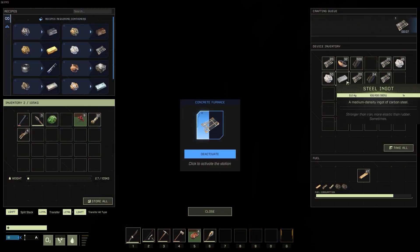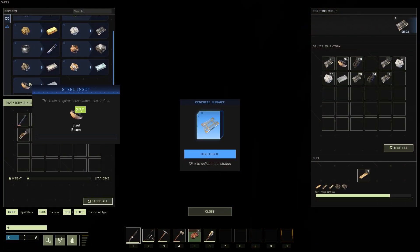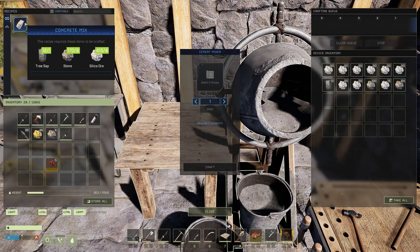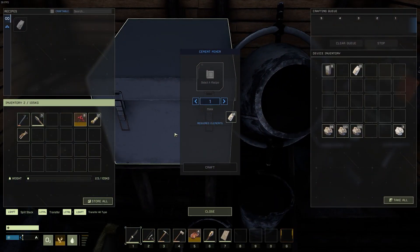After you complete this, you will want to smelt 350 glass, which if you didn't know is made from silicone inside the concrete furnace. Then you will need 250 concrete mix, which is made inside the concrete mixer.